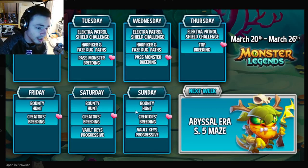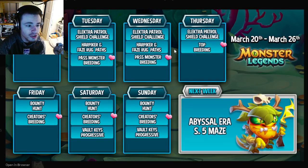Those are all the weekly events for this week. The main ones to focus on are the tales challenge and the bounty hunt, and the breeding events — creator's breeding, top breeding, and past monster breeding are all really good. You can also do the paths and vault keys challenge. I'd probably skip the portal challenge since it costs a lot of gems. Don't forget to like, share, and subscribe — more videos like this and I'll see you in the next one, goodbye!